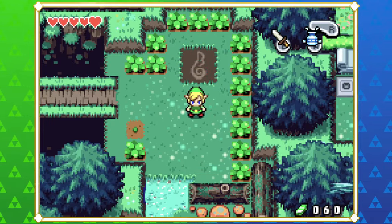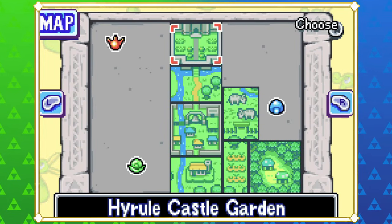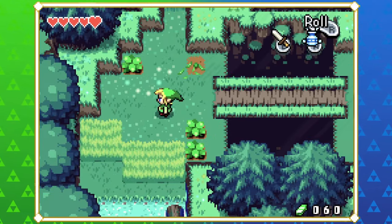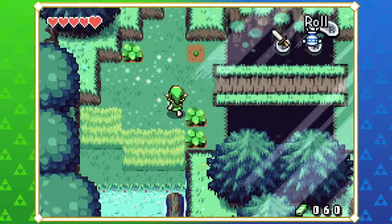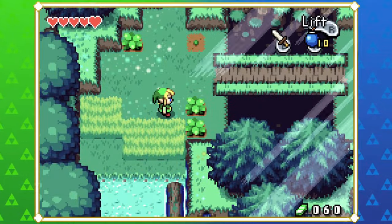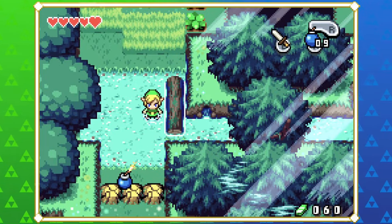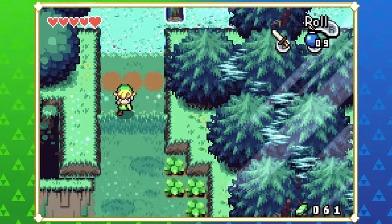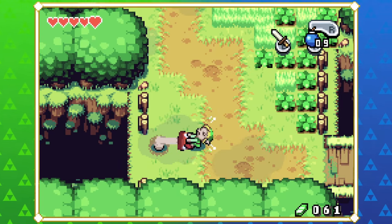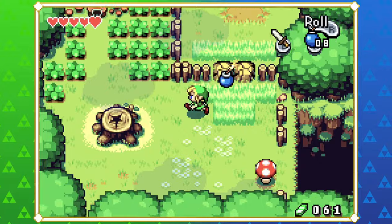This is our first teleportation spot — we can't do anything with it yet. Ezlo has no idea, but it will make sense later on. Each kind of map tile has one of these, but we can't do anything with them for a little while, at least not until we get a certain item. I love when the light kind of peeks in on the side of the screen. Someone gives us bombs — take these bombs and move along! These are a key item in this game.